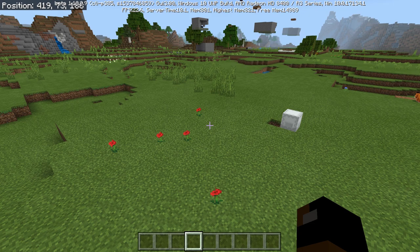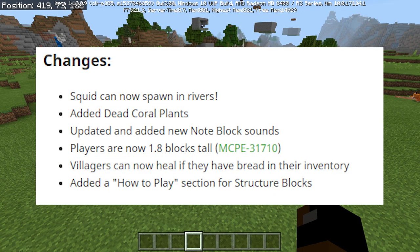Now for the changes — there's only six of them. A squid can now spawn in rivers. Added dead coral plants. Updated and added new Note Block Sounds, which goes with the new feature. Players are now 1.8 blocks tall, which I think is a big bug fix. Villagers can now heal if they have bread in their inventory — that's a pretty cool feature.